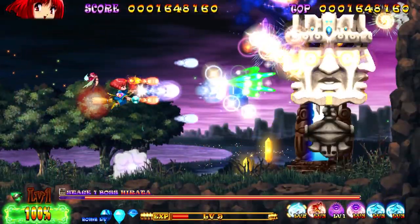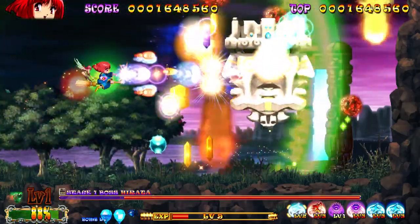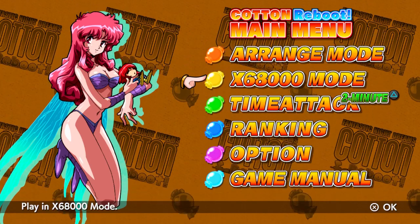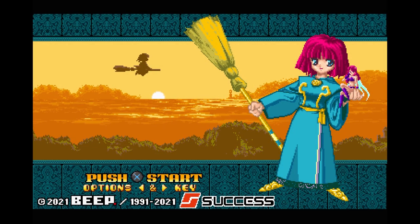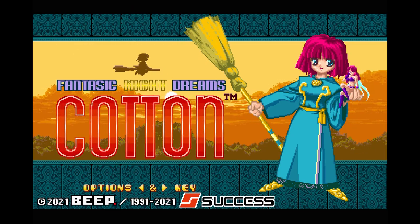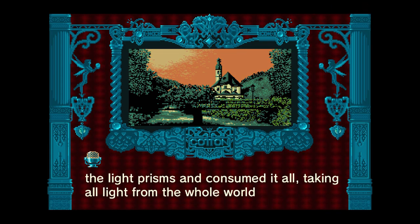Cotton Reboot presents the first game in the series to a whole new audience and for the very first time in many regions. Right from the main menu, the arranged mode serves as a reboot itself, while the classic version is provided in the form of an extremely rare Sharp X68000 port. More than just graphical differences, these versions play quite differently from each other in terms of both play mechanics and even level design.